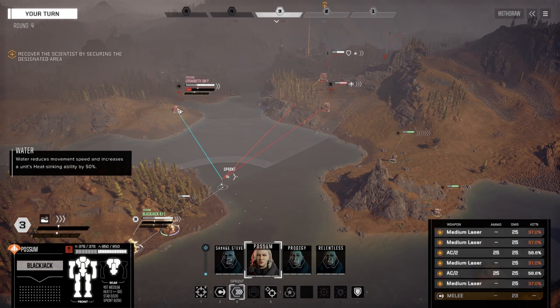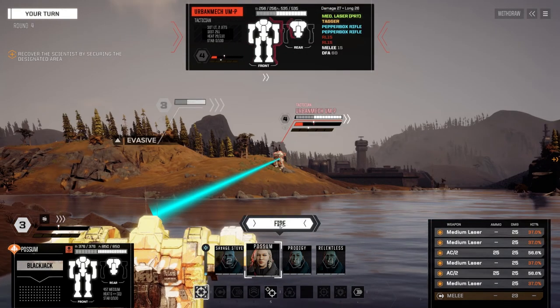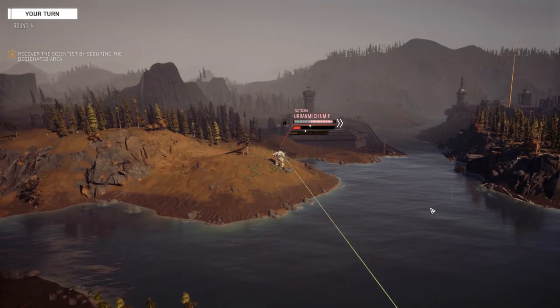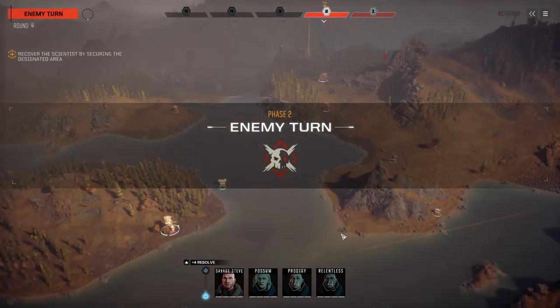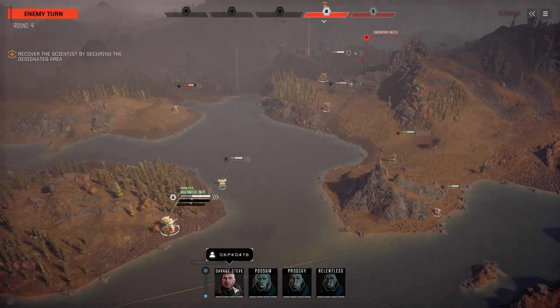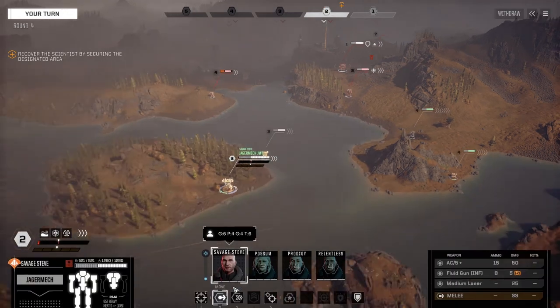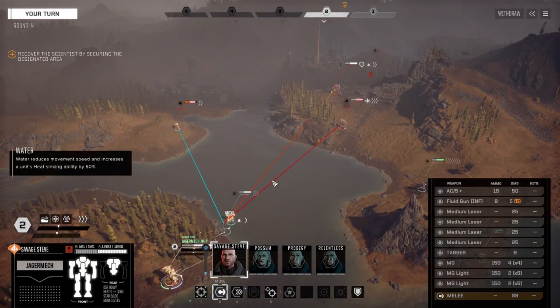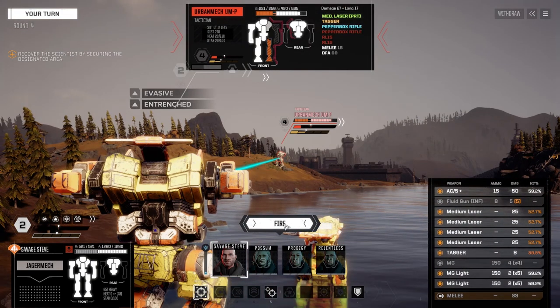Let's get right into the water so we can unload everything. Let's try and take this Urban Mech apart a little bit. Everything hit - looks like maybe one missed but most things hit. Is that a medium or could it be a heavy? That could be a Thunderbolt for the LRM 15. Yeah, that's a heavy. Let's get down into the water and fire on this guy - I want to do as much damage as possible and see if we can take him apart.